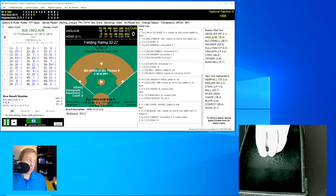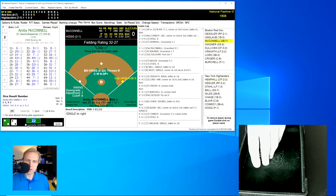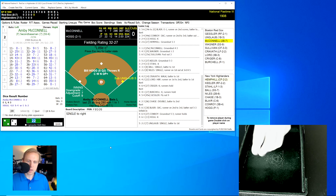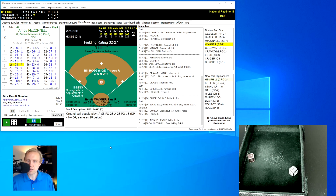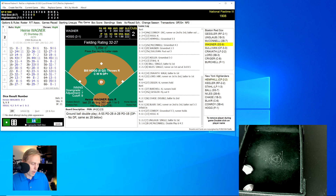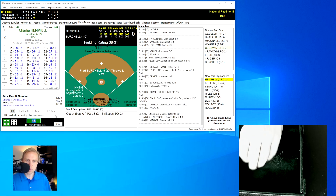Bob Unglaub rolls a 22 for a 7 — a single to right field, bringing up Ambie McConnell. We want to check on Unglaub at first — sometimes you'll get an 11 for a guy who's slow, but not in Unglaub's case. McConnell rolls a 16 for a 28 — a ground ball to Ball, who flips to Niles for one and on to Chase at first for the double play. Two away just like that. Heine Wagner rolls a 46 for a 29 — comebacker to Hogg, thrown out at first.